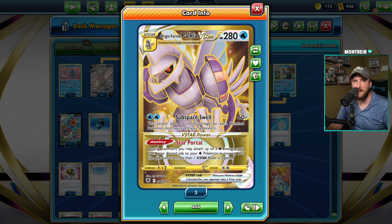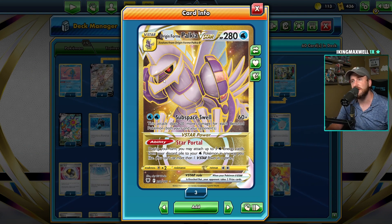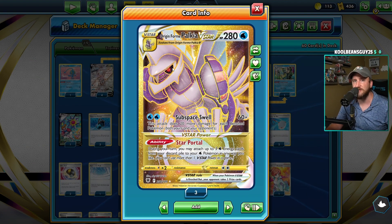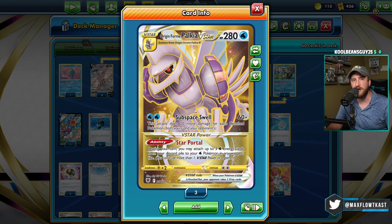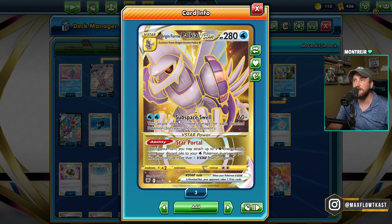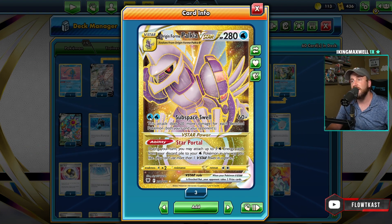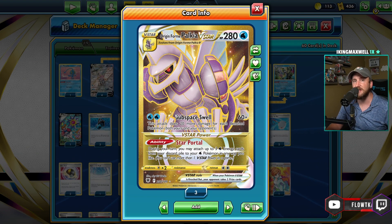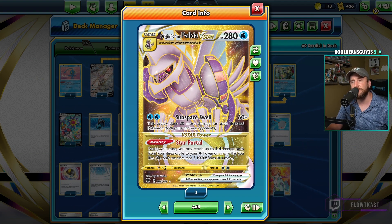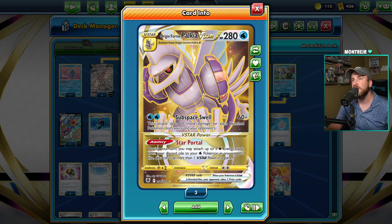So Palkia V-Star — why did I choose to play this deck? Well, it's a ton of fun. It's got a pretty high skill ceiling because of using Inteleon and Drizzile and stuff like that, and a ton of micro decisions because you get to find whatever trainer cards you need for whatever point of the game. I enjoy the deck a lot. The Subspace Swell attack — 60 plus 20 more for each bench Pokémon on both sides of the field — is pretty good because it maxes out at 260, plus Choice Belt is 290, and then with some quick shooting Inteleons you can get to one-shot numbers if they fill the bench up, especially against new V-Max.